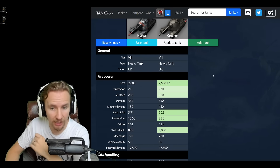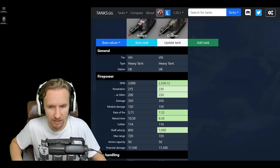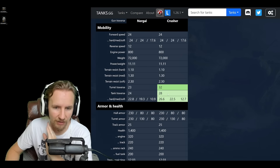Before the stats, I must mention that in a video I released last week about the Nurgle, I used the Crusher statistics from the 1.26 update. However, in the 1.26.1 test server patch, Wargaming significantly nerfed the Crusher into the form of the Nurgle — they shaved off about 20% of its DPM, 15 millimeters of standard pen, worsened turret and tank traverse, and dropped view range from 390 to 360. Please take that into account if you watched that video.